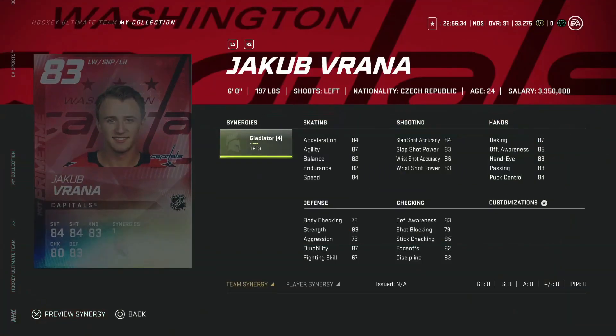We'll kick things off with the 83 Jacob Vrana, 6'1", 197 with the Gladiator Synergy. 84 speed and acceleration with 87 agility isn't terrible. With Gladiator, you're not really going to look to activate, so he's got that mid-80s shot and mid-80s hand stats. Stick checking and defensive awareness at 85 and 83. This wouldn't be a bad option for a free-to-play player looking for a bottom-six left-handed winger, but you're generally going to want Howitzer or Speedster — Gladiator just doesn't do it. His body checking only goes from 75 to 78, so this is a pass.